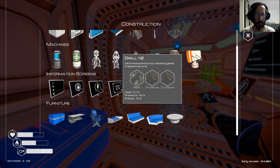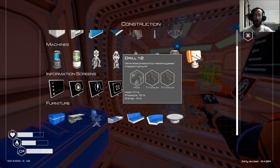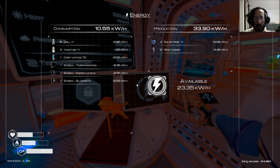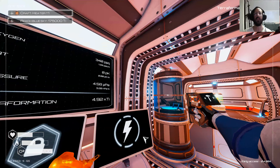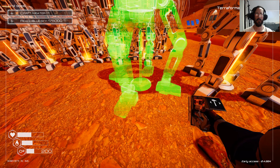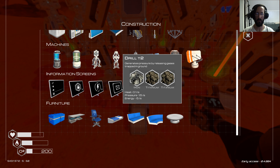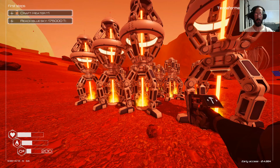So what does it take to build? Drill T2 — we need two titaniums and iron per each, and they take up a full five. How much have we got? 35 — 10, 15, 20 — so four. We'll go for four of them. Let's pop them up. One, two, three, and four! Let's go check out.